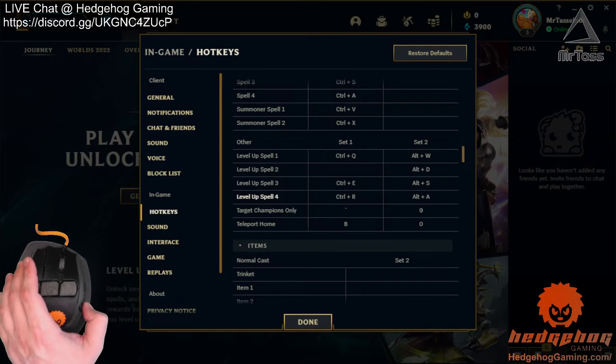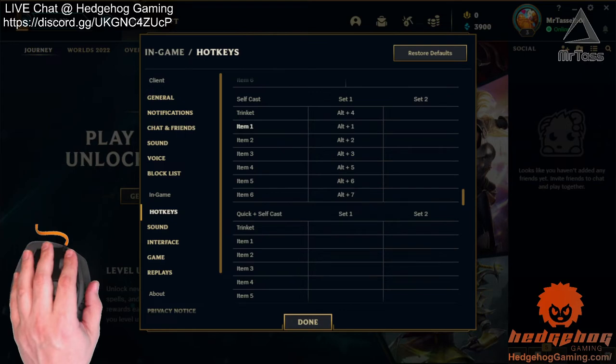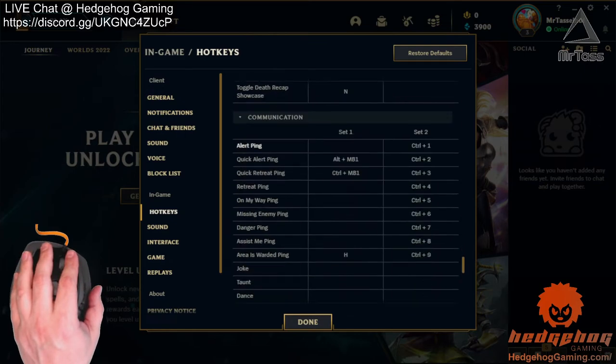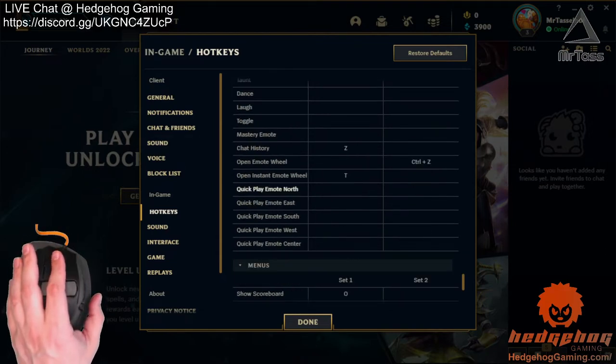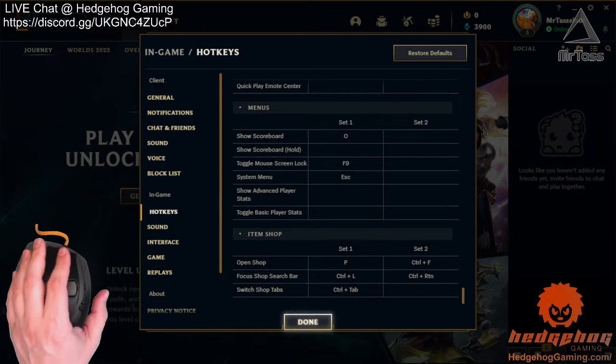I've got the target champions, the teleport home, and then you can use alt to do the trinkets and different stuff that way. So that's the basic settings, and then I also set the control and the numbers here for all of the communications. So I think this will work, but let's go ahead and get in there and check it out and find out.